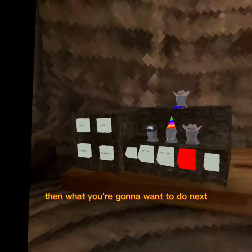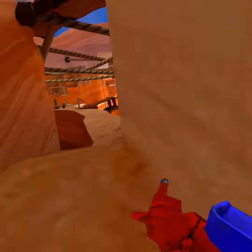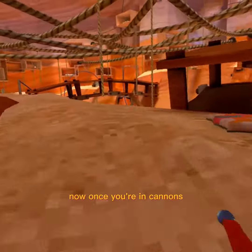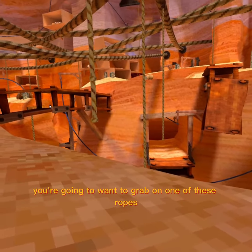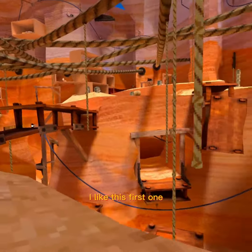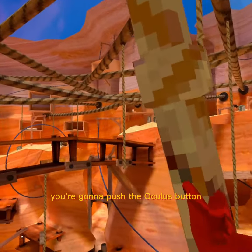Then you're going to want to go to canyons. Once you're in cannons, you're going to want to grab on one of these ropes — I like this first one. Once you grab on it, while holding your grip, you're going to push the Oculus button.